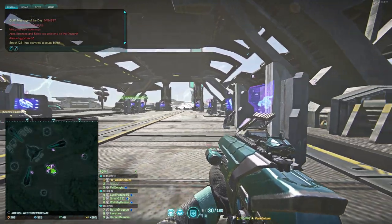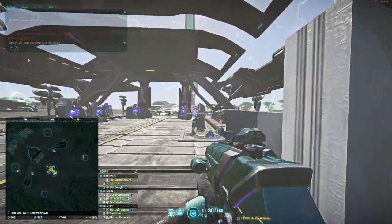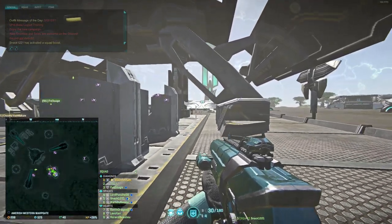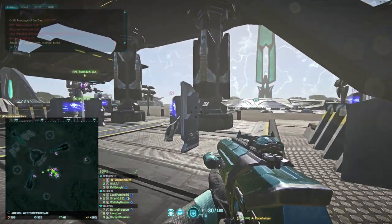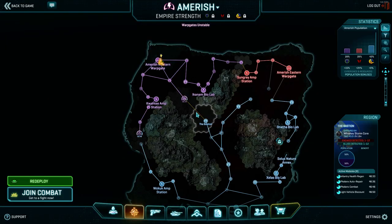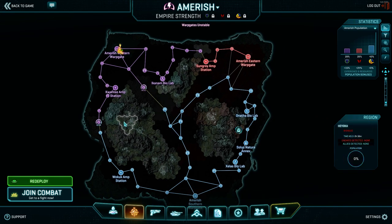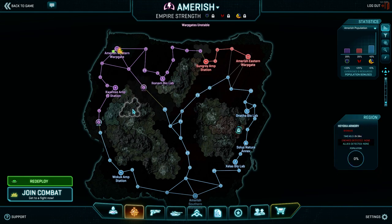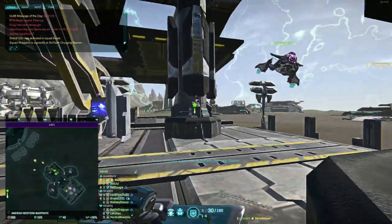I don't use the map drawing tool much during live myself, but for our purposes today it's going to work out really well. I have a Valkyrie up so we can fly around. Here's what I want one of you guys to do - pick any base on the map, probably one that we don't look at that often. I'm taking Snack's suggestion and we are going to look at Soltech Charging Station, which I don't remember the name of.